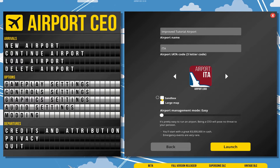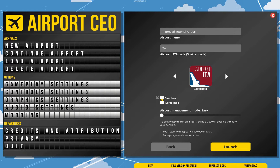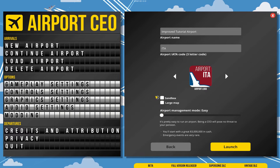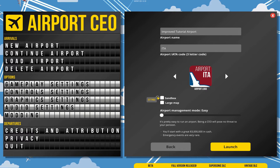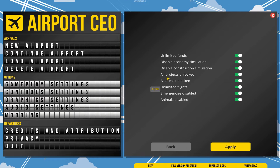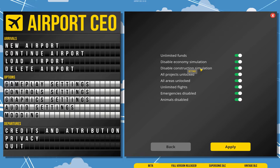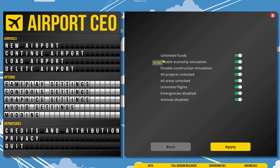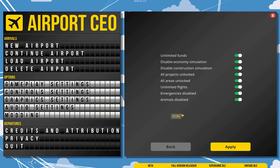You have the option of playing in sandbox mode, which has a lot of optional rules. I wouldn't recommend it for a tutorial. If you're playing this for the first time, just leave that switched off. Leave large maps switched off and leave the airport management mode on easy. If you do go with the sandbox, you've got some settings such as unlimited funds, disable the economy, disable construction simulation — which is probably the favourite of all of them — all projects unlocked, and so on. Once you've played for a couple of hours, you'll understand what these all mean without even having to really think about it.